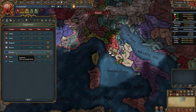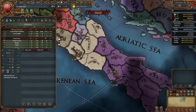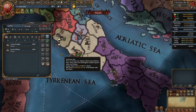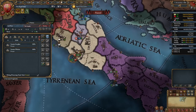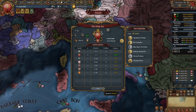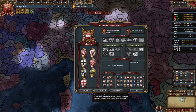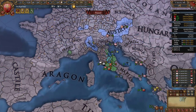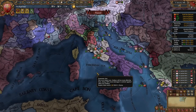Next add some rivals - you want to rival nations that have already rivaled you, like Provence and Florence. The third rival doesn't really matter; I'm going to rival Savoy simply because they've rivaled me. Go into your military tab and slack on recruitment because we're going to be hiring mercenaries. Tell your two light ships to protect trade in Genoa and go home during war, then build up to around 10 light ships. After allying Austria, start improving relations with them - we need 141 relations to enter the HRE.